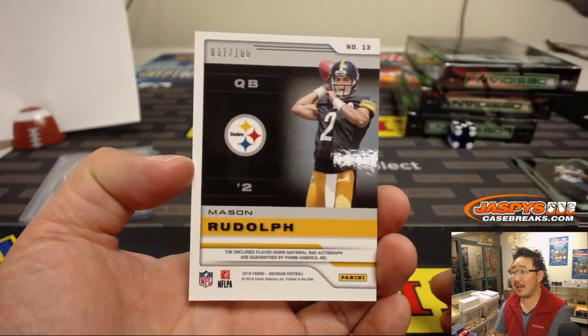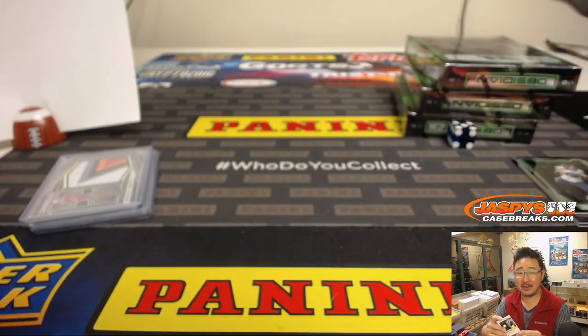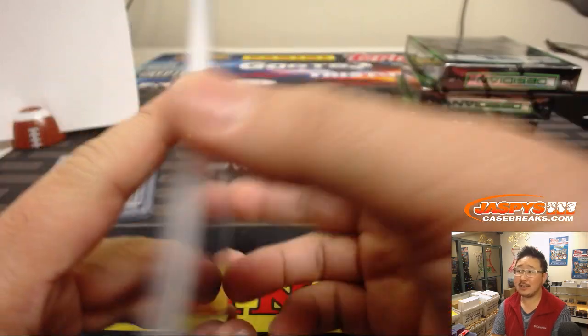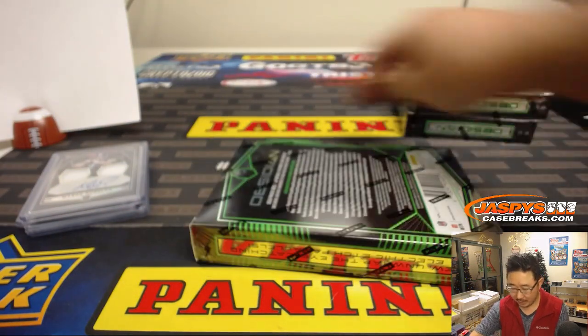From Mason to Mason Rudolph, 37 out of 100. You tweeted playoffs — that's okay though. They're in the wild card. Mason Rudolph, the red-nosed reindeer, 37 out of 100 goes to Eric Bailey — last spot Mojo. Next box.